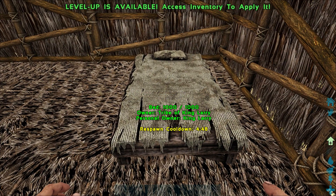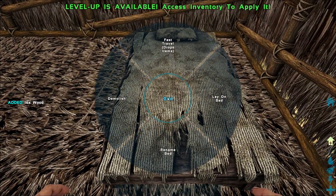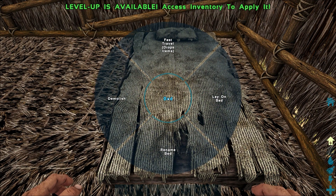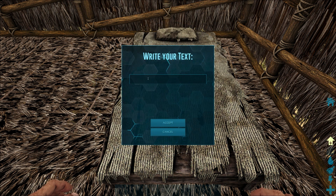One last tip: if you go up to your bed and hold the letter E, it'll bring up a radial menu and you can actually name your bed. The reason you'd want to do this is if you have lots of beds on the map, it helps you quickly identify — this is the castle bed, or this is the desert bed, or whatever. So go ahead and give it a name.